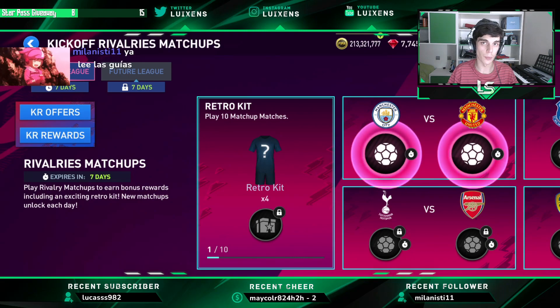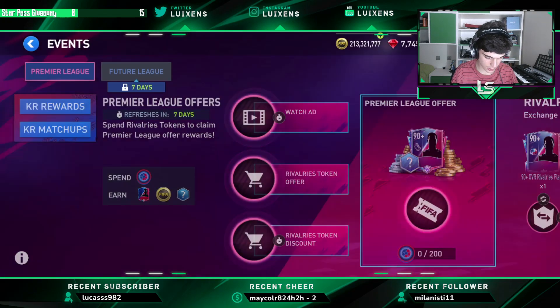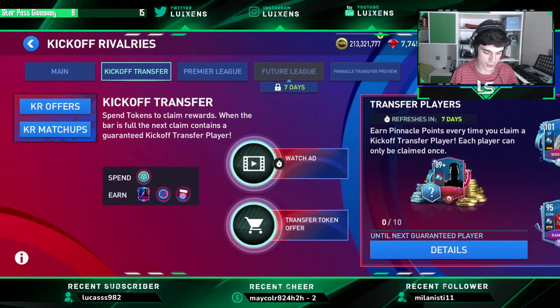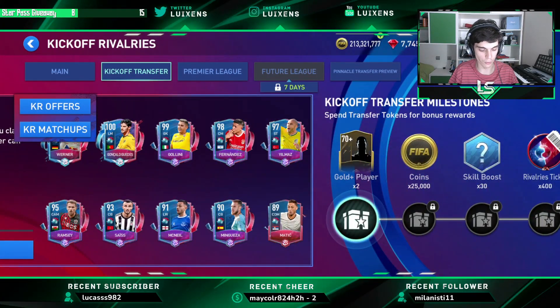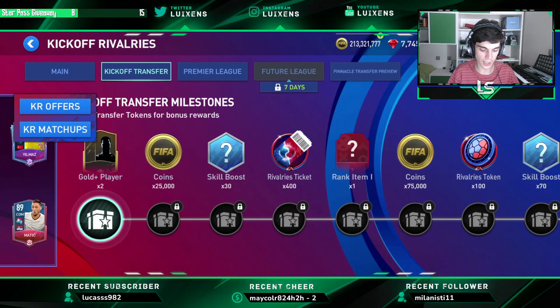You have to play everything within the week — that's really important. Then you have the ability to transfer, where you spend transfer tokens. You have to watch the ads and spend transfer tokens in any week, it doesn't matter. Play whatever offer you want, and then you get milestones and some points that aren't included in the calculations yet.